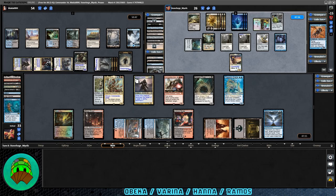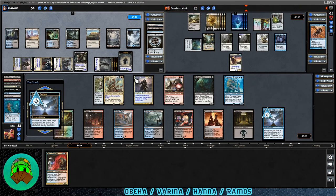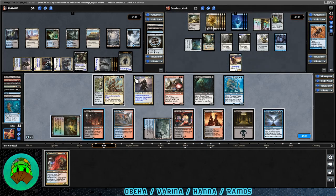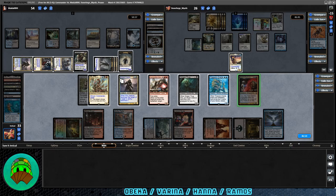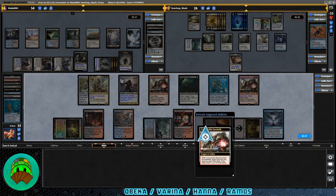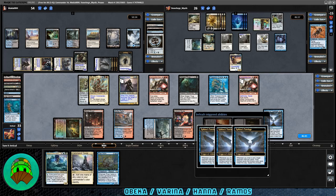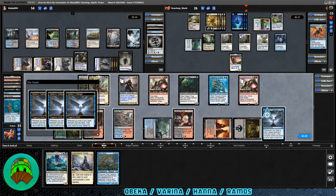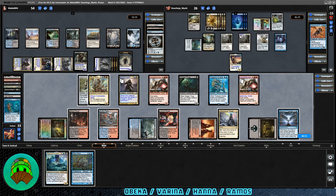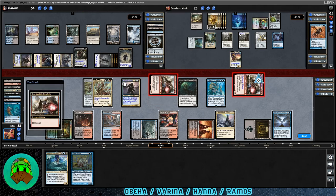Comes our turn — we draw Dax Duplicant. Sphinx's Tutelage will trigger; I'm going to give it to Hana again. Let's go ahead and play Dax Duplicant — no way we're going to be able to block next turn anyway. It comes into play as a copy of Combustible Gearhulk — it has First Strike. Then we'll pick Hana again. I don't want to, but I need to. Hopefully they'll just give us the cards. We got some good hits — River Kelpie could be very good for card draw. Let's hit two triggers on Varina and one on Hana. Let's play a Command Tower and go to combat — both Combustible Gearhulks off into the Varina player. They have First Strike, so we should be fine.